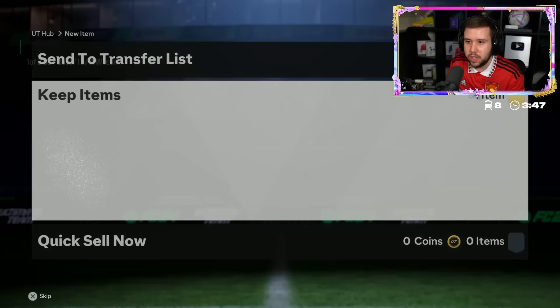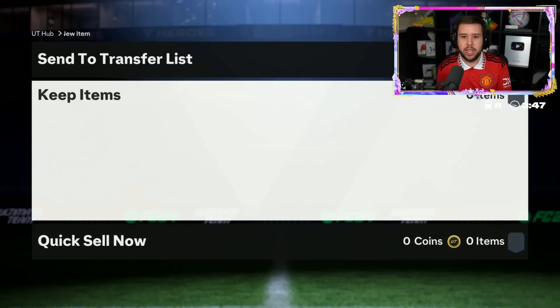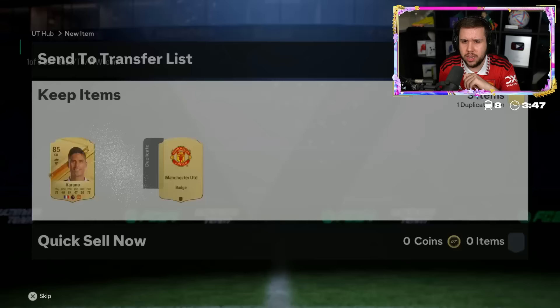Is that luck going to continue? Sol Campbell - CS and Rooney. We'll take Sol Campbell, pretty sure that card still goes for around 500,000 coins. I don't know if it's going to be a starting 11 player for him - if not, probably going to be used as a super sub. Team of the Year Virgil van Dijk and Team of the Year Rio Ferdinand - that's one of the best center back partnerships in this game. He is putting in Arsenal players - Varane, United badge, Casillas, Owen.